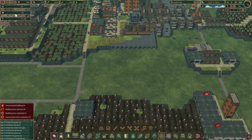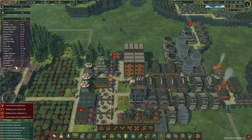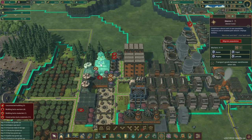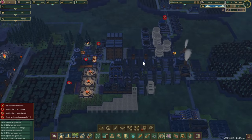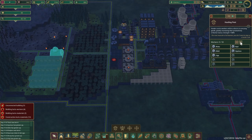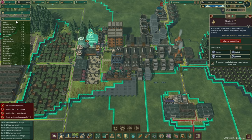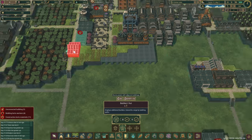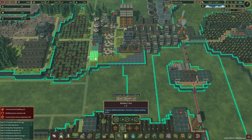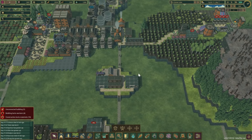How many unemployed beavers do we have? 16 unemployed — are you kidding me?! We need jobs for these guys. We have this hauling post we can add more beavers to — might as well since we have so many unemployed. Let's also get another builder's hut in here — that'll give four more beavers building priorities and they can go around and build stuff.